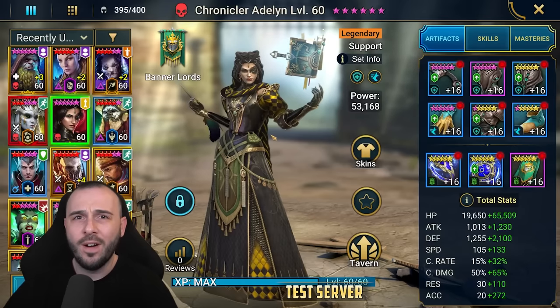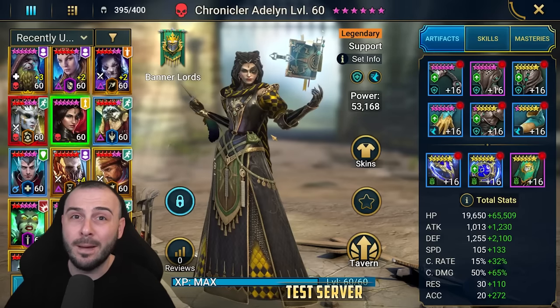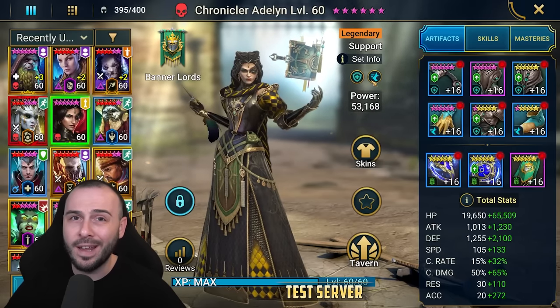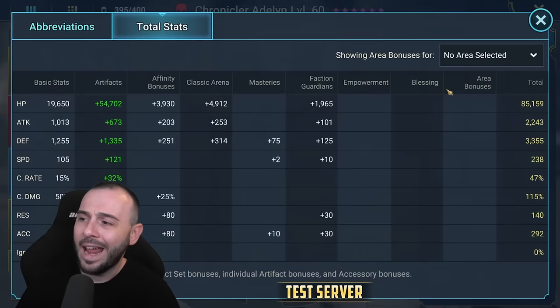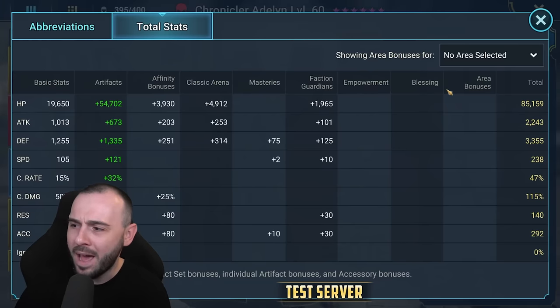Let me quickly show you the build. I decided to try her on a shield set - half her on a bolster and a speed set. This is honestly the best build for progression hands down. You're gonna generate a massive shield for your team and she's gonna get some healing whenever she's taking a turn, ensuring she's not going to die anytime soon. I currently have her with 85,000 HP, 2200 attack, 3355 defense, and 238 speed - the more speed, the better.